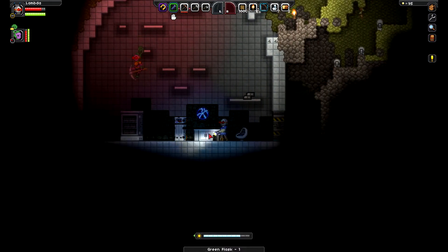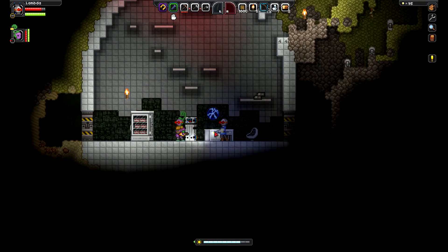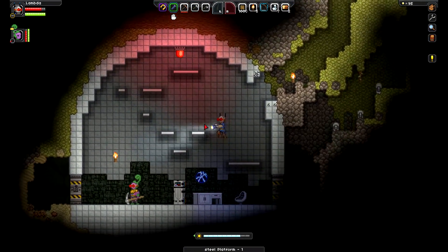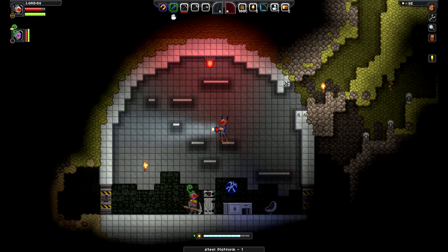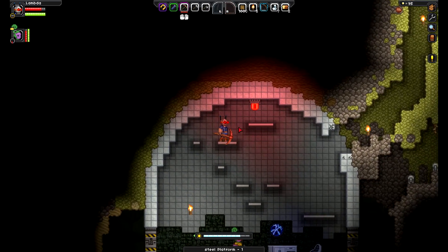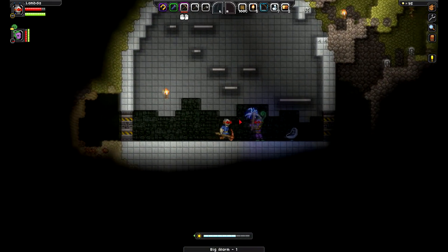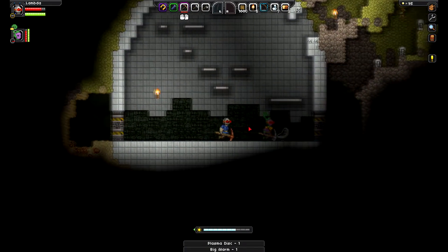You can sit in the chair, James. Perfect. Other than that, nothing is interactable. I'm going to take this — it's called a blood bank, that's what that was. That was a cool server. That's a big alarm light. And that was a plasma disc.